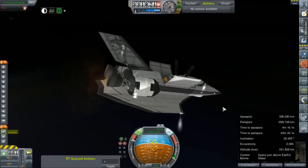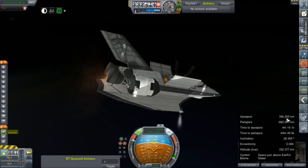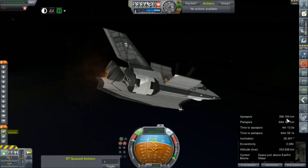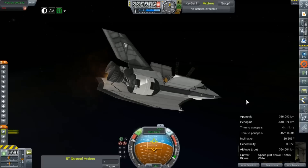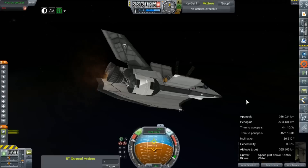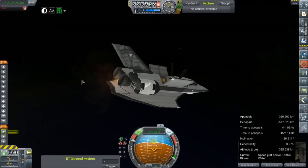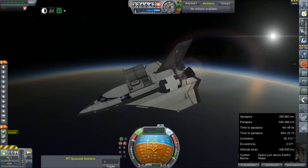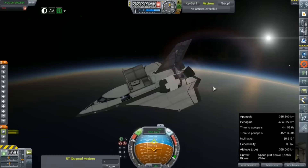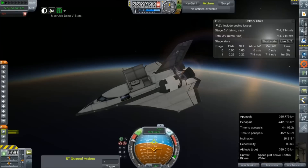I don't know how much off-angle I'm going to have to adjust this to start bringing our apoapsis down, but I would like it below 350 kilometers. If we have to make another lap to bring that back, no big deal — that's exactly what we'll do. This heading seems to be working out for us, and SAS pretty much has the helm. We could probably go with two of these AJ-10s, although that might be a bit excessive. The OMS was not designed for high-speed maneuvering — it was just supposed to be that last 400 or so meters per second to nudge the shuttle into orbit. This has way more on board.